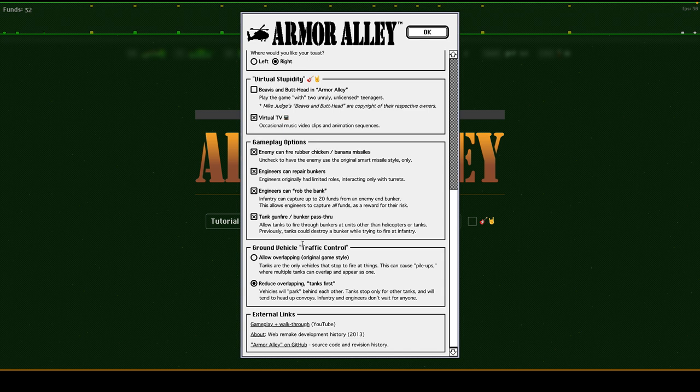Gameplay options and traffic control are basically modern updates to the game logic on top of the original. Modern missiles, whether engineers can repair bunkers, rob the bank. There were a couple of things that weren't quite bugs — like a tank might blow up a bunker trying to shoot at an infantry behind it. You can fix that by allowing tank gunfire to go through the bunker and hit the infantry. Traffic control prevents tanks and other vehicles from piling up on one another, allowing vehicles to stop while someone in front is stopped to fire, which helps with the overall gameplay.